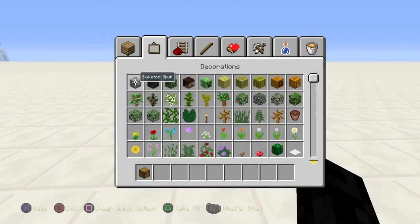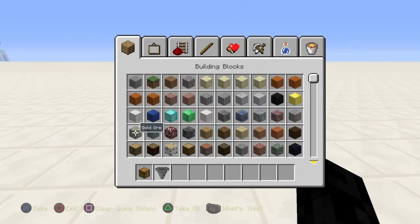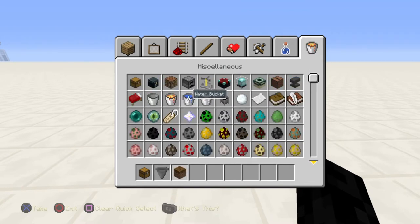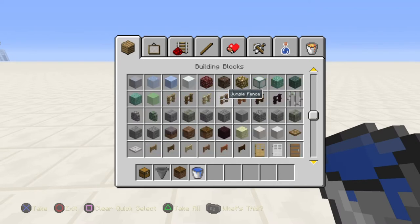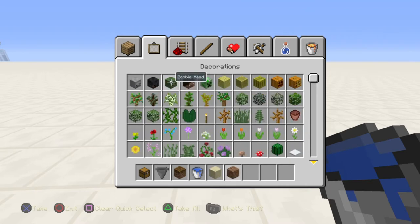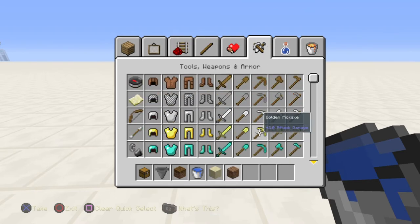The first thing we'll need to build this farm is a chest, which is where all our food will drain into. We'll need plenty of hoppers, some podzol, regular dirt and sand, plenty of water, and some kind of walls. For this one I'll be using quartz. And finally you'll need some kind of lighting — I'm going to be using sea lanterns.